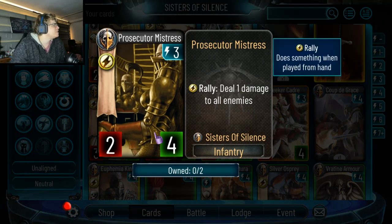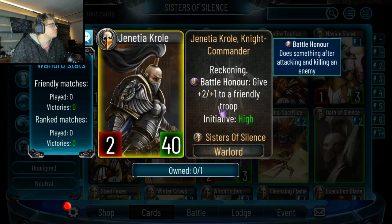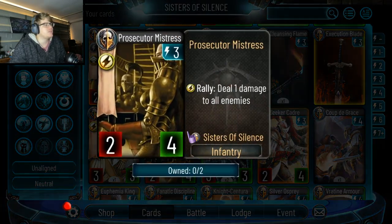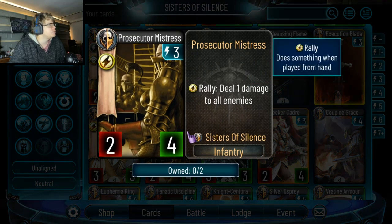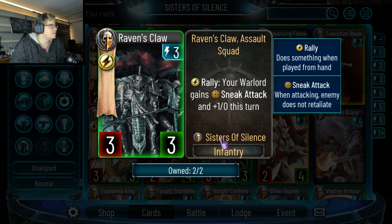This card does one damage to all enemies, which probably won't be played because there are so many other good three-drops. The reason I like it though is it combos with her battle-on effect — the plus two plus one. If you play it on three energy and they have a 2-3 on field, it deals one damage to it, you swing at it, and now it's a 4-5. Not bad. This buff card is nutty again — you play it, your warlord has three attack, you swing at a thing, kill it, and it becomes a 5-4.